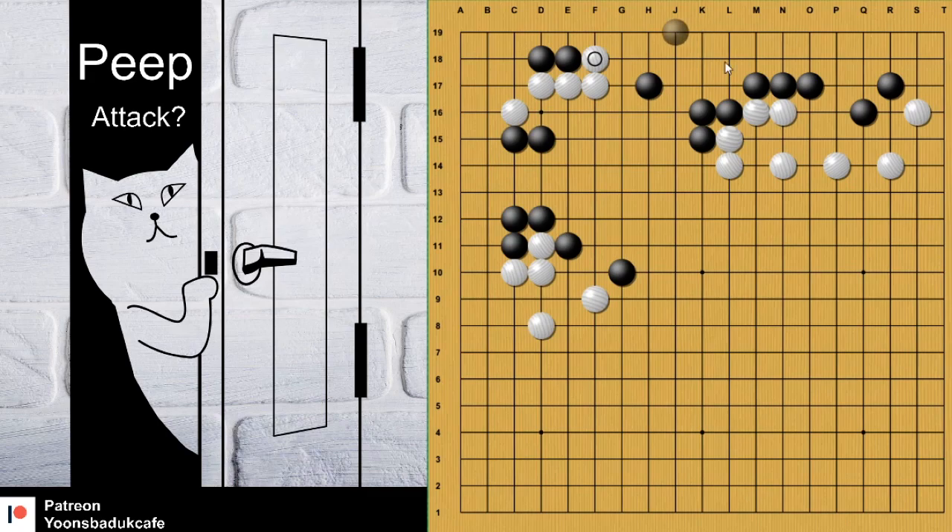What can black do? The next move is here. But now, white should be careful. If white just blocks, that is Sente, and white has to connect. Then black can leave — that's really good for black. White's group is not alive. Or, if you attach here and connect, which is a nice tesuji.